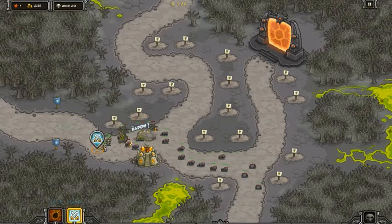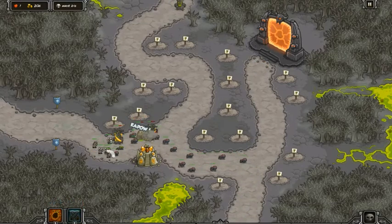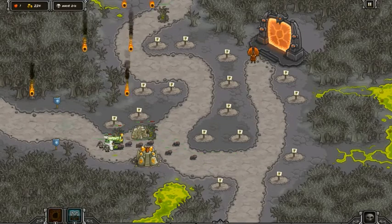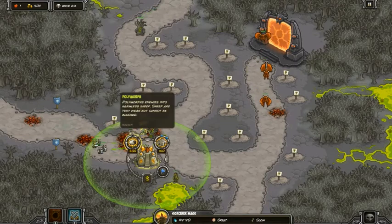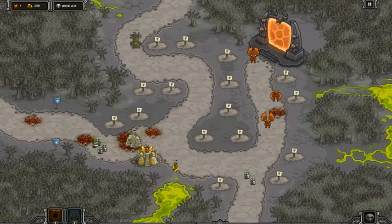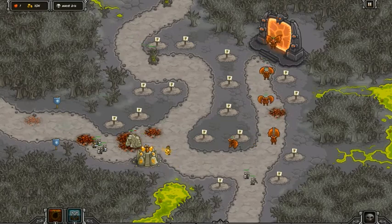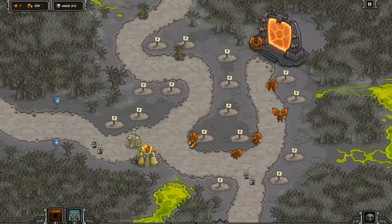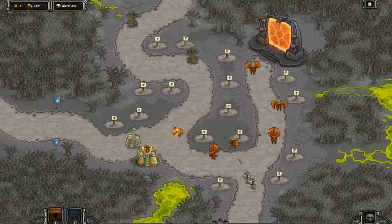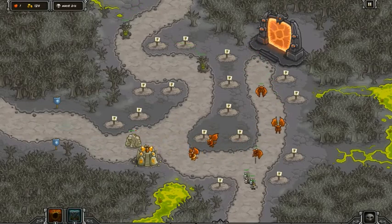This next wave they're bringing 12 demon imps, 14 demon spawn, four tainted treants. I'm going to decimate them and get them out of the building. I need that bard in the picture — I've learned that the bard doesn't work on the husks, but it does work on everyone else.